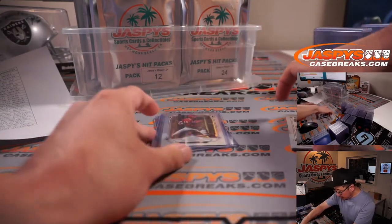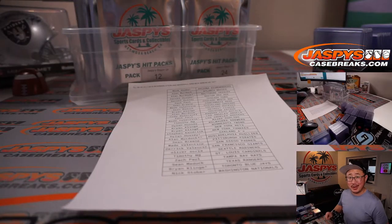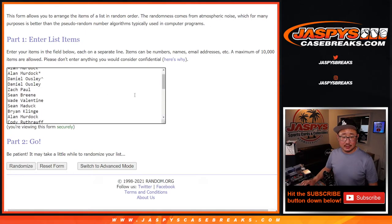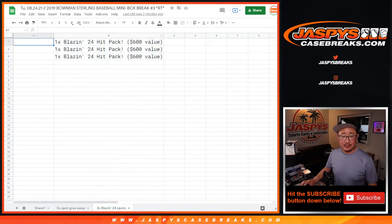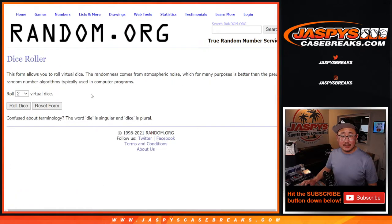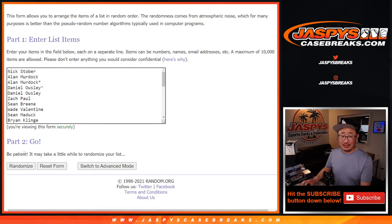Nothing too crazy here, but the crazy part is who's going to win the hit pack spots — that's the whole key to this little mini break. So let's grab everyone's names once again. New dice, new list, and this time it'll be the top three after the dice roll — top three after nine. If you're in the top three, you're in the next break, the Blazin' 24 hit packs. Good luck.